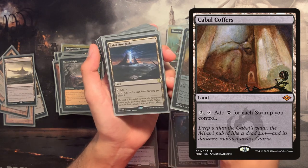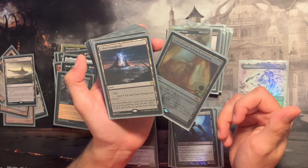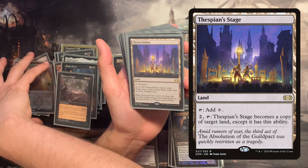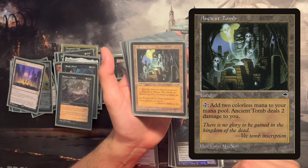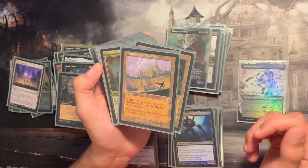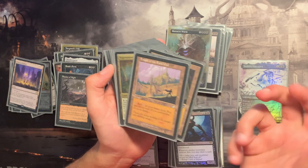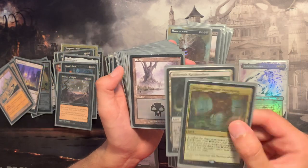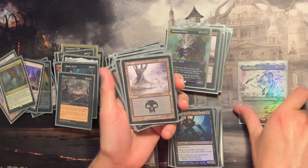Cabal Coffers and Cabal Stronghold are obviously included. We're playing Blanket of Night here — I would also include Urborg if I had another one, so if you're building this deck swap it in for a swamp. Vesuva can copy one of our Coffers or Strongholds, or maybe copy an opponent's nice land. Ancient Tomb gives two mana for two life. We're playing Temple of the False God — I know there are debates, but in a mono or two-color deck I think it's fine. We have two fetchlands that both fetch swamps just to thin the deck, and the rest are swamps. I wanted the wonderful Odyssey artwork since it fits nicely with the commander.